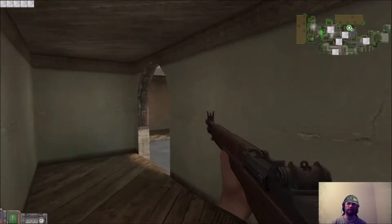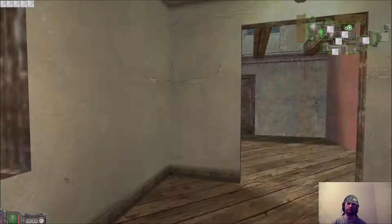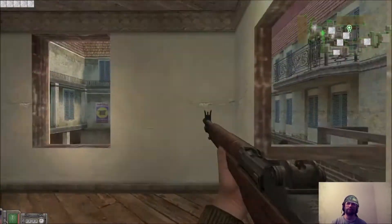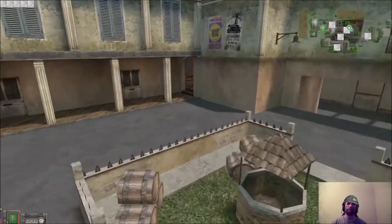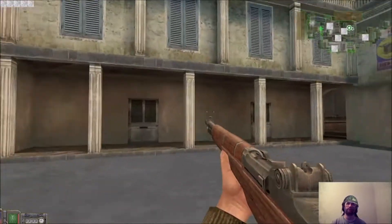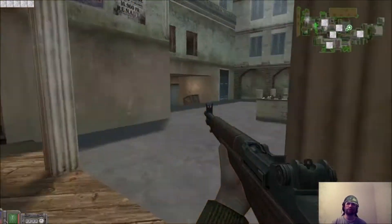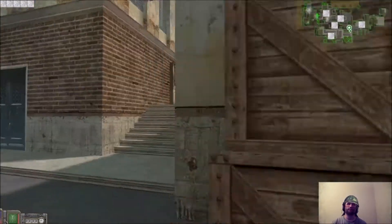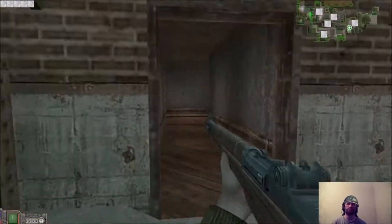This is called Red, even though it's no longer red. This is Upper Red Window, and there's an Upper Red Balcony up here, overlooking what is the well. This is a double cap. This is called Boardwalk, and this is called Underpass. This is called Double Box. This is Triple Box.